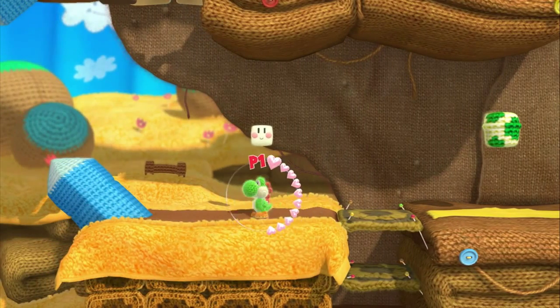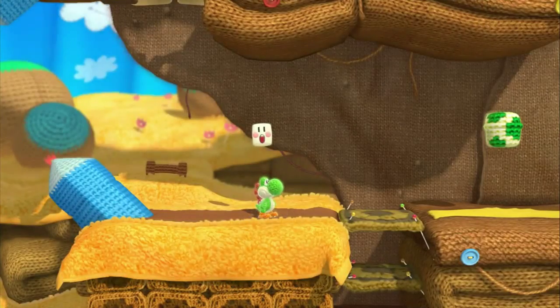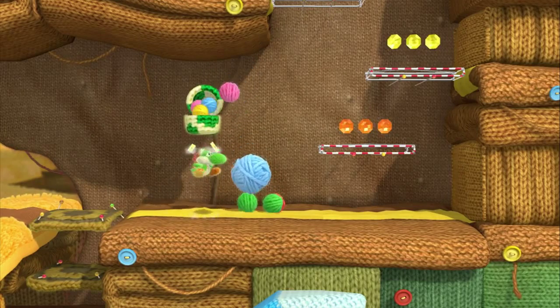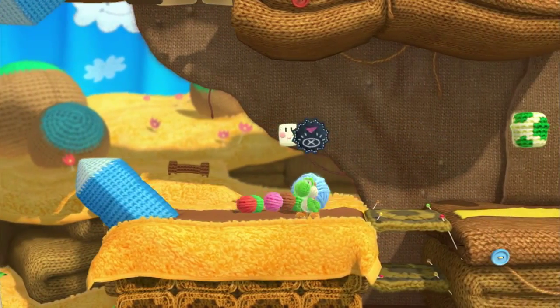Sorry for making assumptions about the fact that you've played Yoshi's Island, but if you don't know what red coins are — basically there were red coins hidden among the yellow coins in the game. But obviously they've replaced it with jewels and hidden stamps in the jewels this time. They were also like egg dispensers in Yoshi's Island as well.